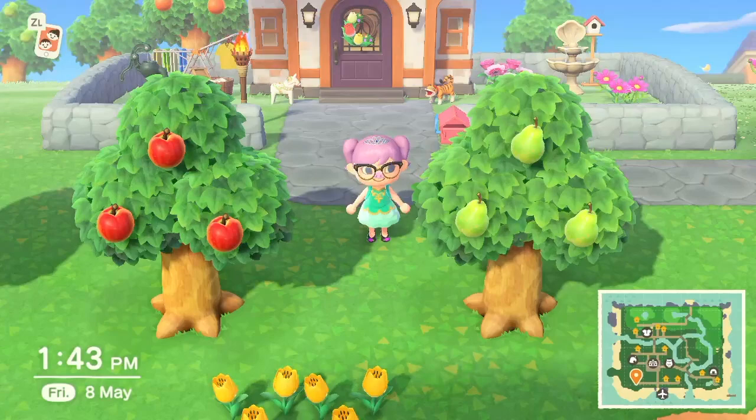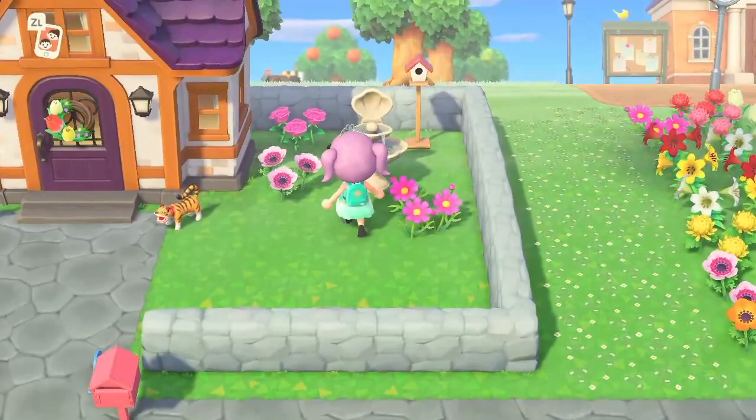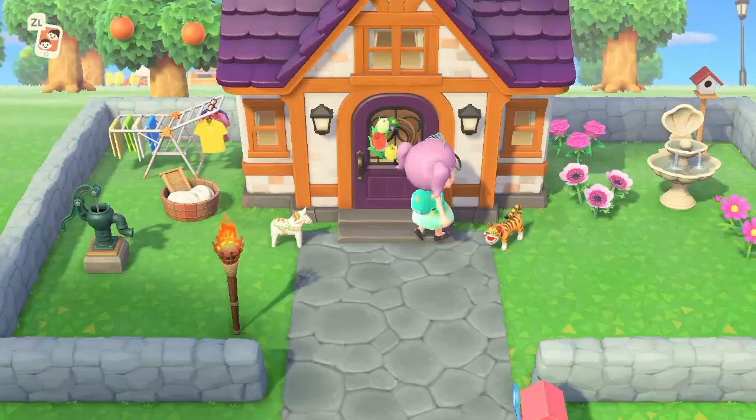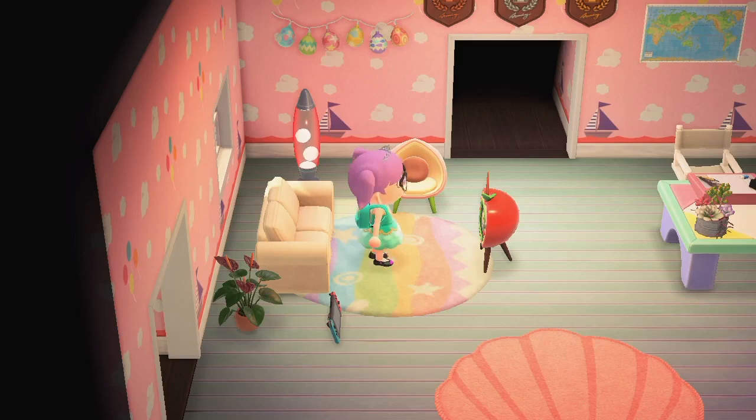Okay, it's house tour time! I've been trying to renovate my house so it's not too bad. This is the outdoor area — I've got my little washing section here, my tops, and I love the little shell fountain. I've put some pink flowers out and I've got my two little guardians, a little tiger and a little horse, looking out for me at my house.